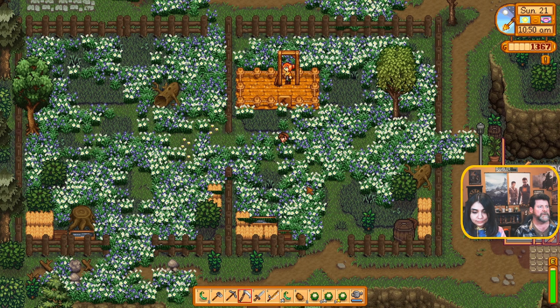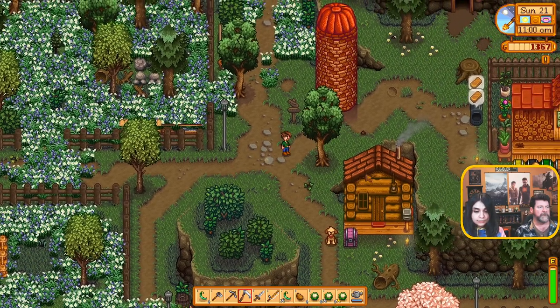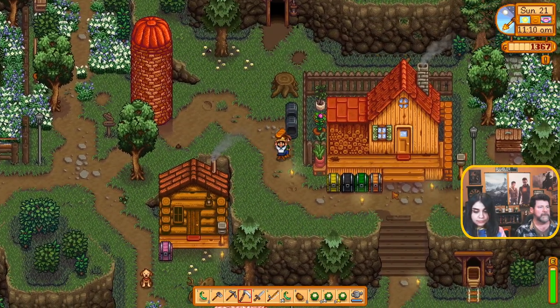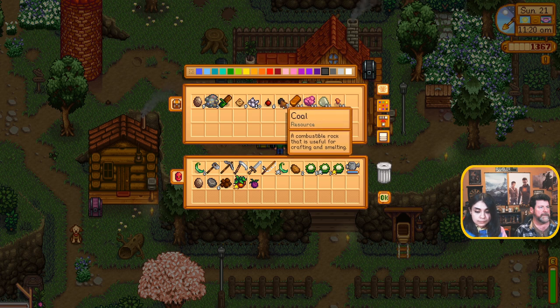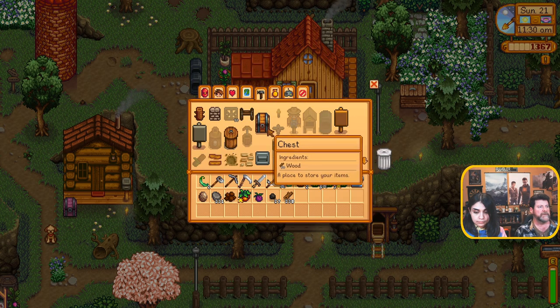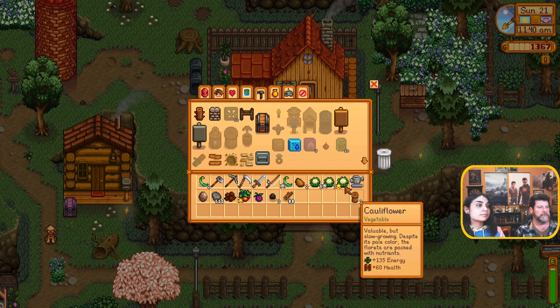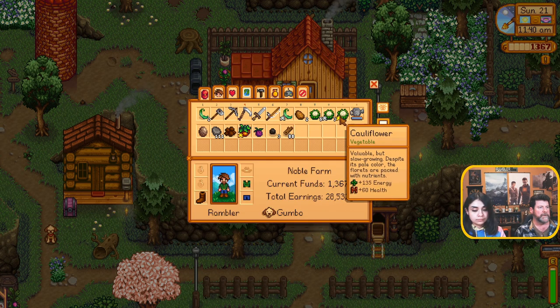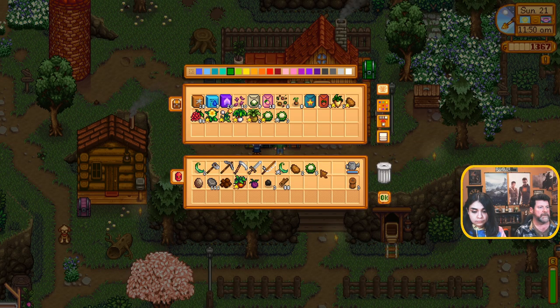Preserve jar — what does that actually mean? Mayonnaise, preserve jar... wood, stone, and coal — eight coal, that's a lot of coal. We may only get one or two going. I don't know what coal you've got left, since you're using it to make the copper bars. Twenty-seven left. So you're done with your copper? Yeah. Now I'll grab all of it — wood and stone — and preserve jar: I can make three of them.